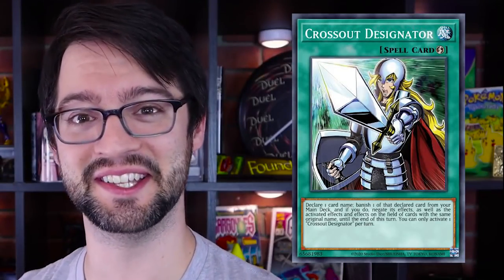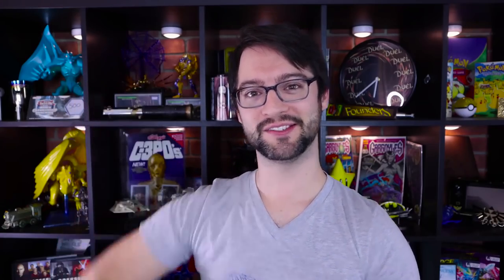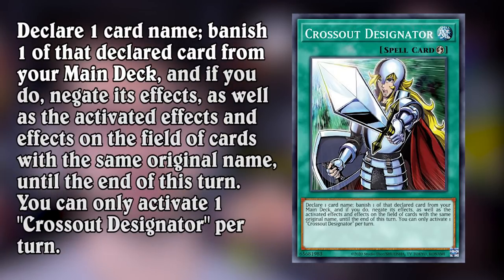Crossout Designator - I actually know what this one does. Quick play spell card: declare one card name, banish one of that declared card from your main deck, and then basically negate its activated effects and effects on the field currently - just a quick play prohibition until the end of this turn. You can only use one of these once per turn. Could you imagine calling itself? 'I Crossout Designator. You're a Crossout Designator.'